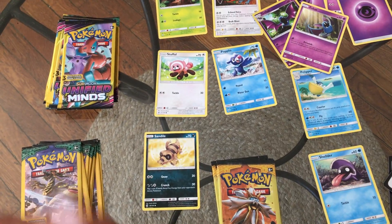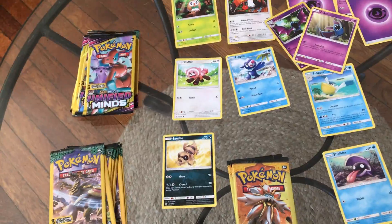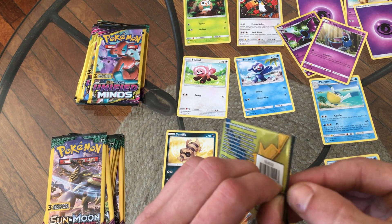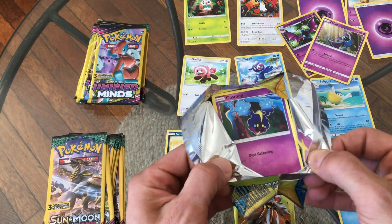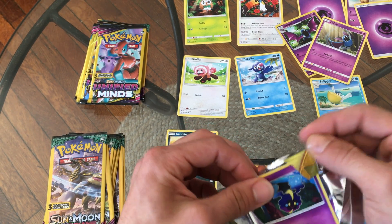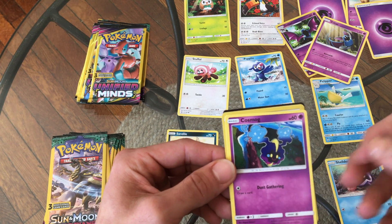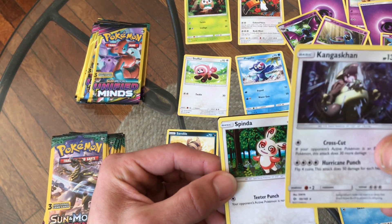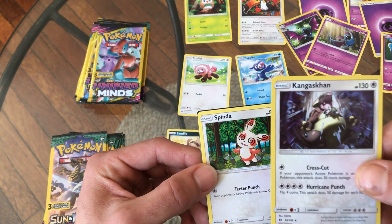Not anything too crazy — people have pulled Sun and Moon before — but for me to not have any to start my collection, I am very pleased. This is the base set Sun and Moon and I'm a couple years late getting back into this. That's a pretty cool looking Pokemon — it's like a starry night type thing, like a dust gathering. And we got a Kangaskhan — is that a holo? That's a nice looking Kangaskhan artwork, I like that.